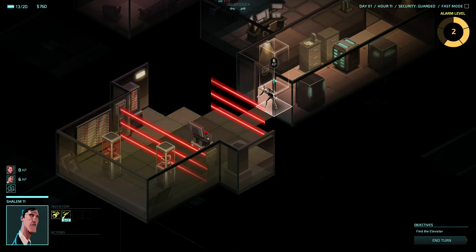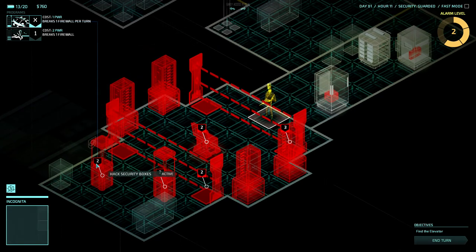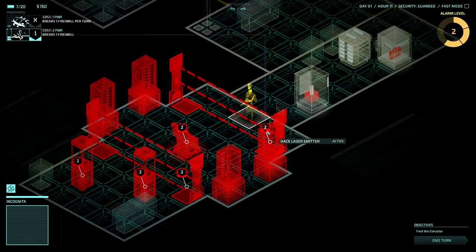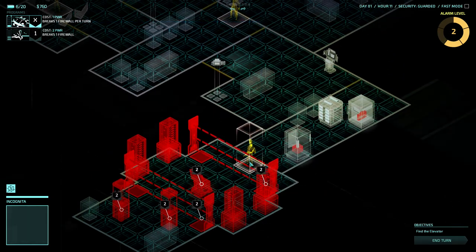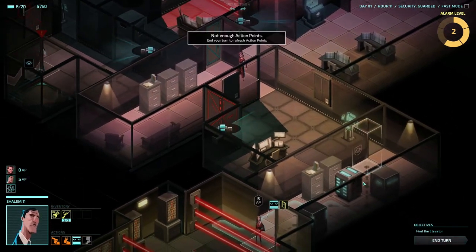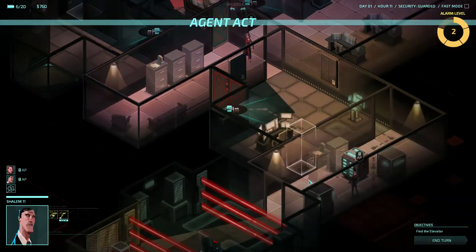Right, one vault. We need to tackle the security - it's going to take us a while. If I hack that, that, that, that, that, break that by one. Is there anything else I need to hack? I could probably be a bit quicker. I'm going to stick him up here and he'll basically just shoot anyone that comes out of this elevator. If anyone comes out of this elevator, they might come out of the other one - in which case, brilliant.